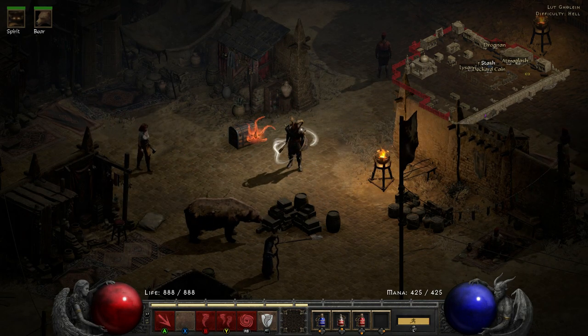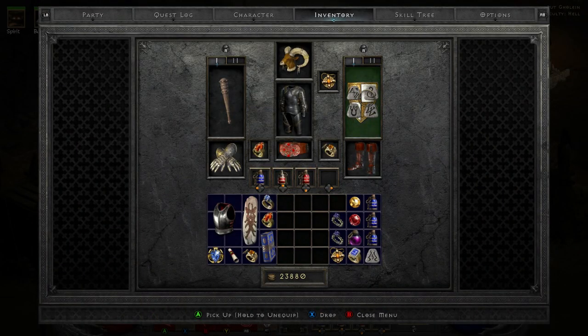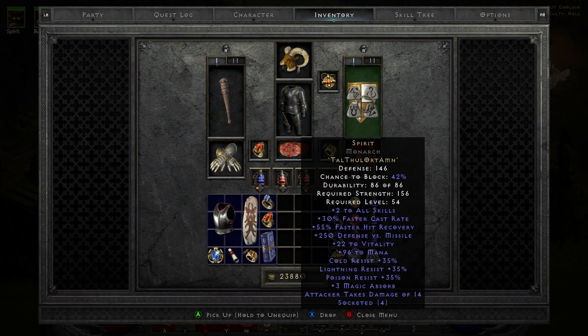For today I'm here to show you how to get your hands on this shield right here — just one of the best rune words that you can create for a caster in my opinion. Such a good shield, and this is the Spirit Monarch shield. Now, as you can see, to create it is actually not that difficult. It's Tal, Thul, Ort, and Amn.